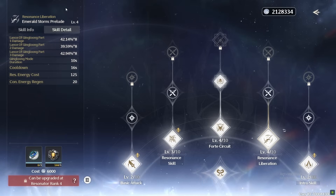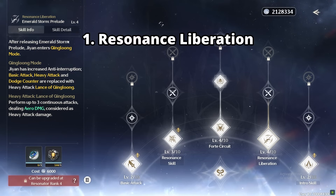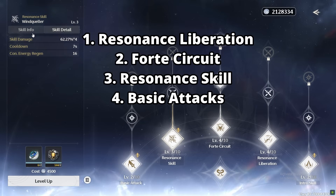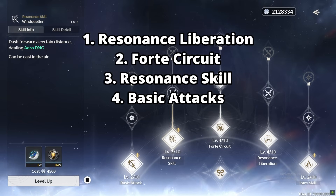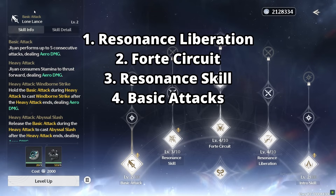Moving on to talent priority: Jian has separate damage multipliers tied to his resonance liberation, which makes up most of his personal damage. So resonance liberation takes top priority, followed by his forte circuit, then his resonance skill. You can level his basic attacks, but with enough energy recharge you can have 100% uptime on his resonance liberation and won't be using basic attacks most of the time, unless in the open world.